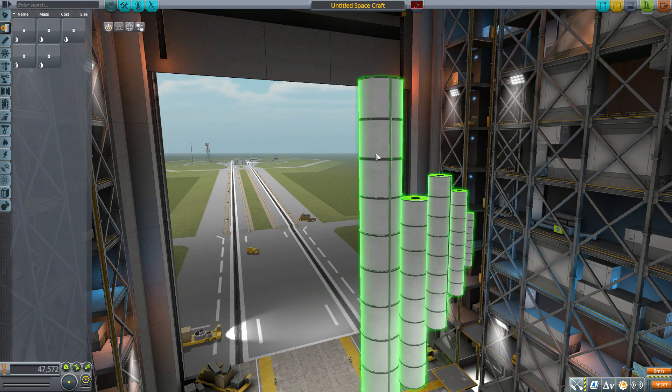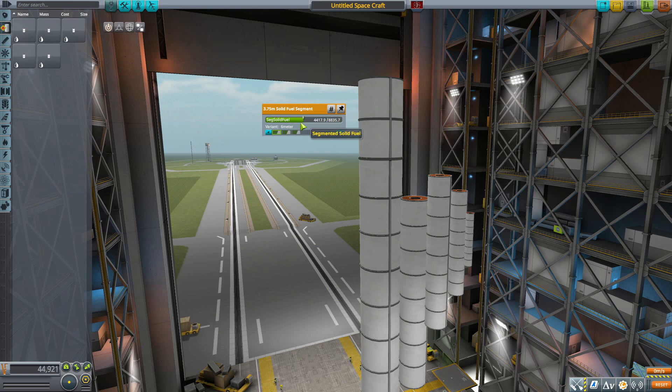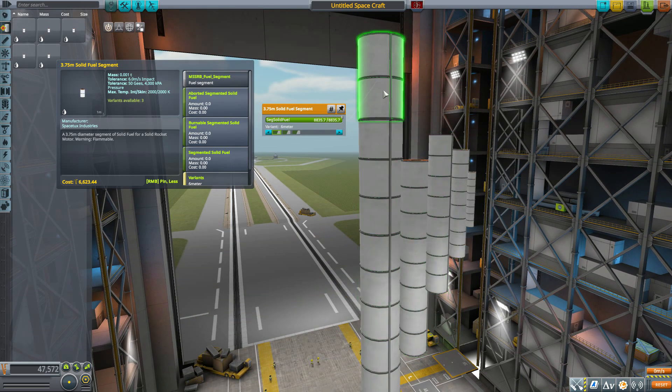On the info panel you'll notice three different solid fuels. The segmented solid fuel is the important one — that's your actual fuel you can adjust in the VAB, and it's what you'll see waste away once you ignite the engine. The other two seem to be a back-end resource that, because of the modular nature and since it has to calculate the whole stack as one solid rocket booster, combines them all in the background. It's explained better on the mod page, but it just works — you can ignore those and pay attention to the segmented solid fuel.